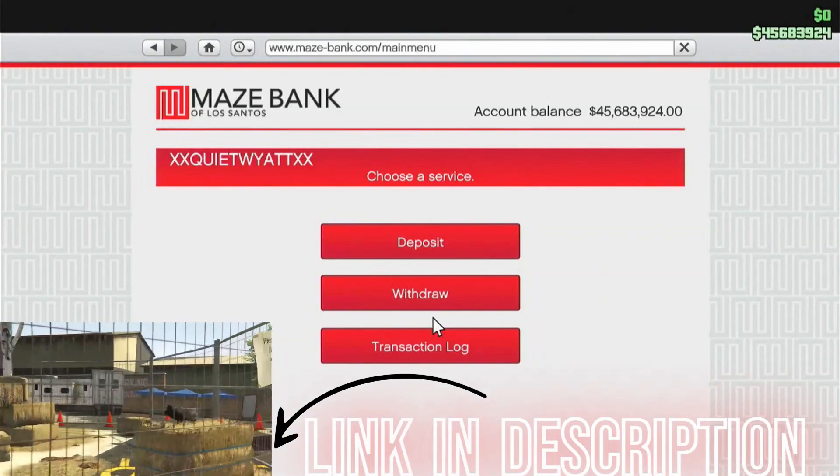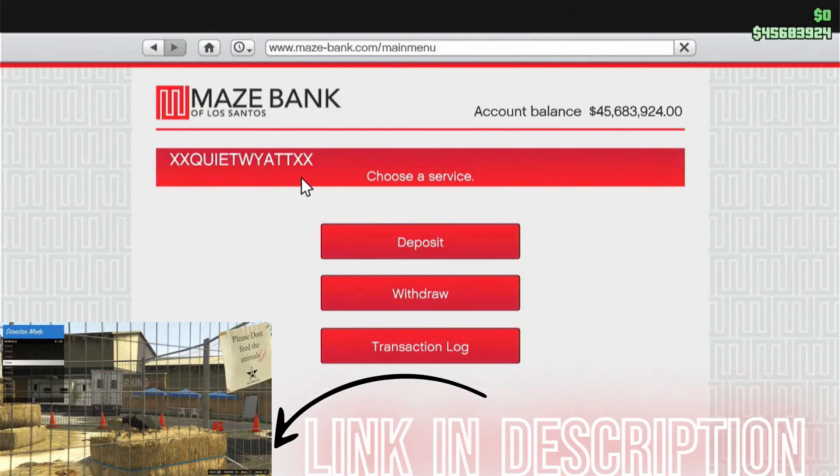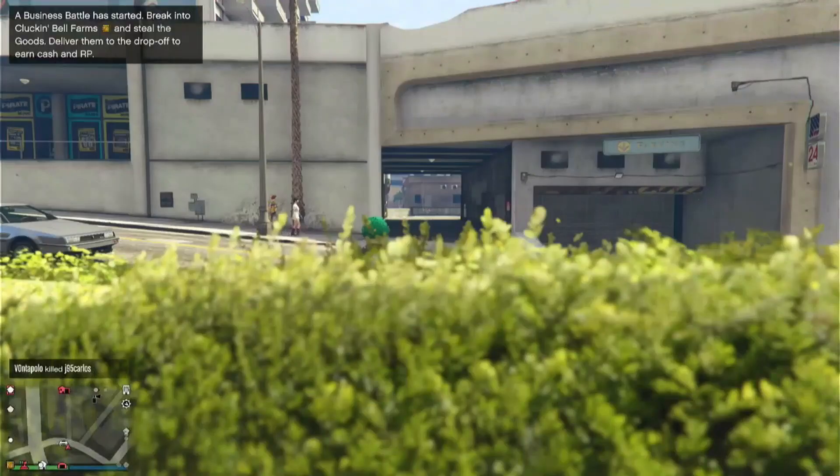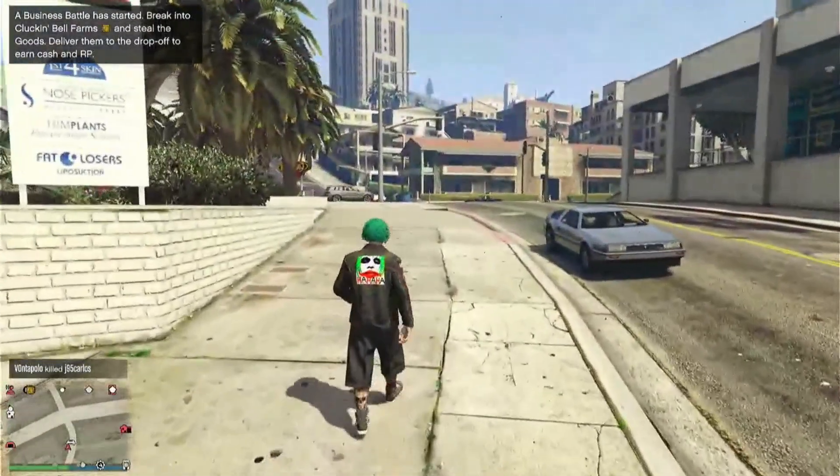Welcome to the new frozen money glitch. I am Quiet Wyatt's assistant and butler. Make sure to use the link in the description so you can do this glitch correctly. You only need one bird to do this. As you can see I have 45 million and will still have it at the end of this glitch.